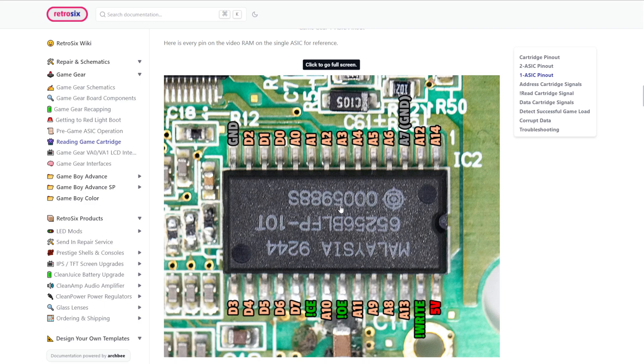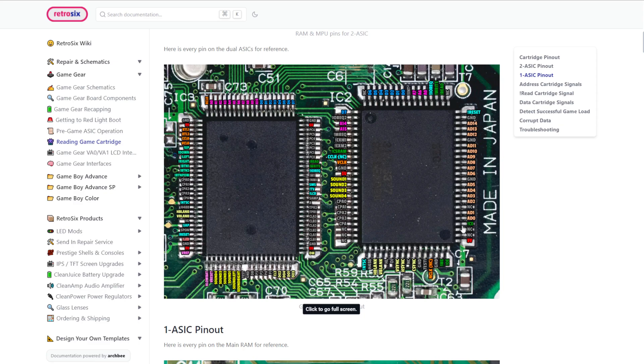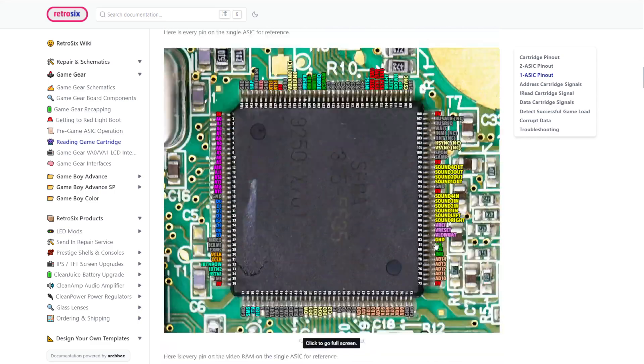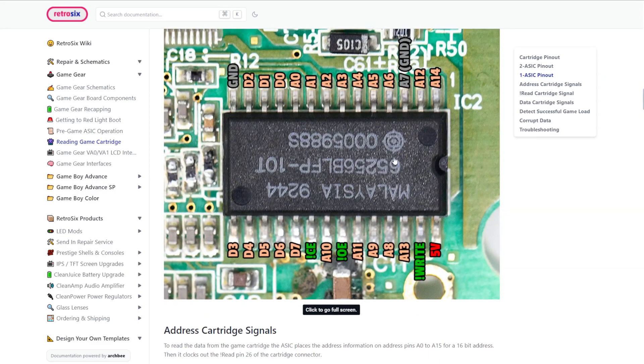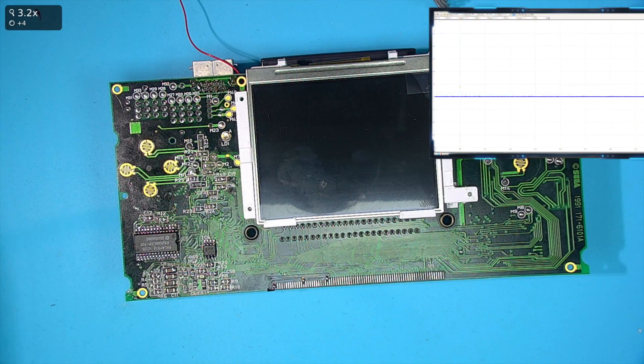AD0 on the 2-ASIC goes to both D0 and A0 - this is where the video data is. My suspicion is either this chip's bad, which we could hot-swap, or - a bit quicker and less work - probe all these pins. If we probe the video chip for all these pins and check they're there, then if they're all present we'll go up to the 2-ASIC and probe all the video signal pins. All we're looking for is missing information where there should be information.